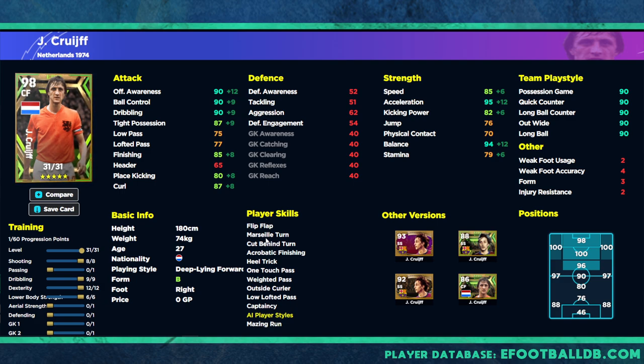We take a slight hit on finishing but we've got 90 awareness, 90 ball control, 90 dribbling, 94 balance, and 95-96 acceleration — which is huge — with 85 finishing. If you're playing quick counter you're likely using a mix of Mbappe, Romario, or Messi up front who have high finishing, so you're not solely dependent on a 94-95 finishing stat to score. He goes to 100 overall as an SS, 98 through the middle as a CF, and takes a slight hit at 96 on the AMF because of low passing.